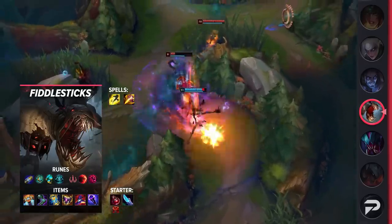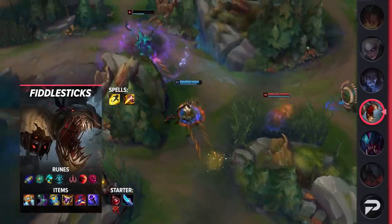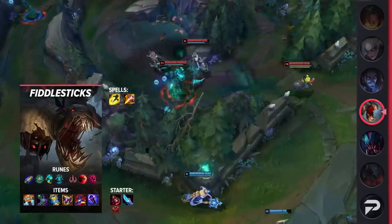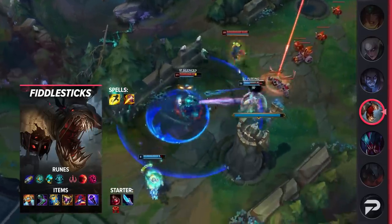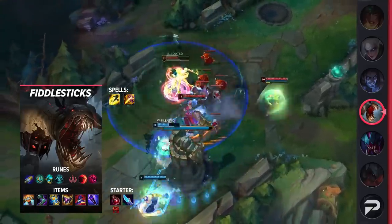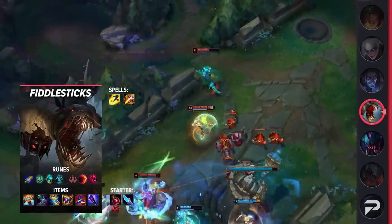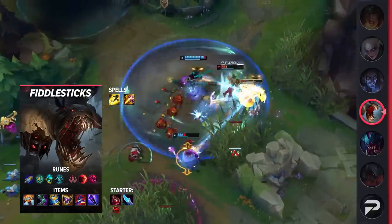Looking into Fiddlesticks' itemization, you'll be taking Flash and Smite as your summoner spells — specifically Blue Smite or Hailblade, since the slow and damage from Blue Smite is extremely powerful on Fiddlesticks. For your runes, you'll be running First Strike, Perfect Timing, Future's Market, Cosmic Insight, Sudden Impact, and Ultimate Hunter. These runes will let you get an early lead thanks to the bonus gold. For items, you'll be building Hextech Rocketbelt, Sorcerer's Shoes, Zhonya's, Shadowflame, Rabadon's, and Void Staff. Feel free to grab Void before Rabadon's if you really need the magic penetration.